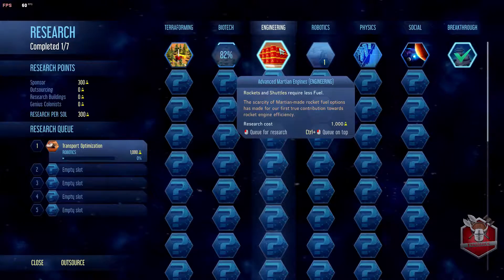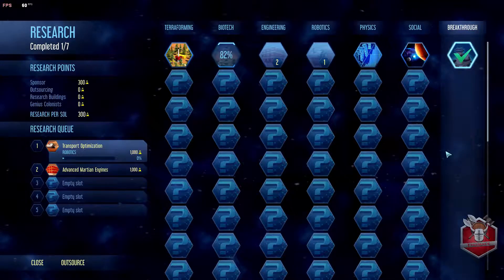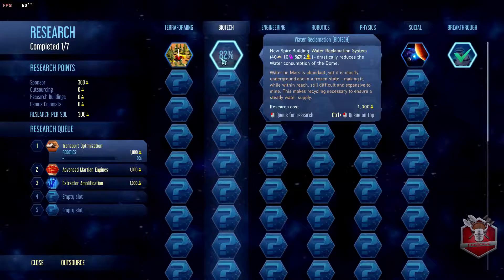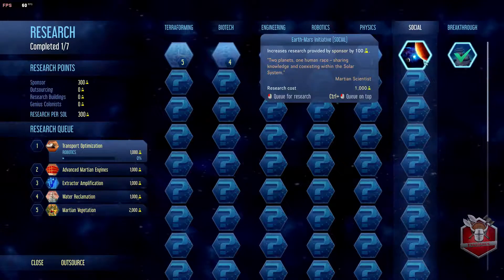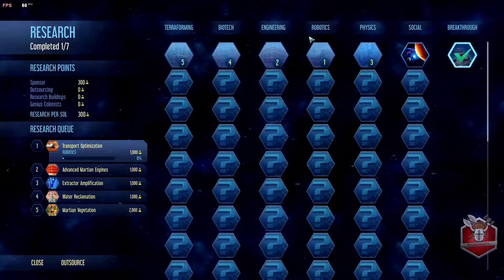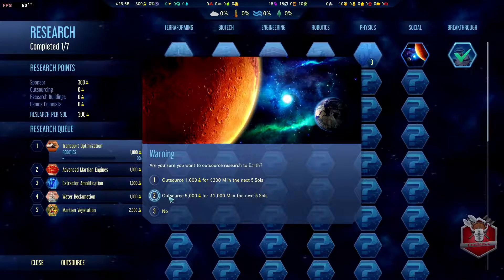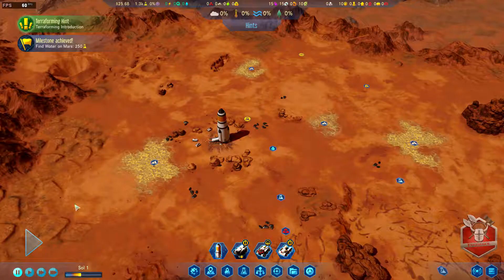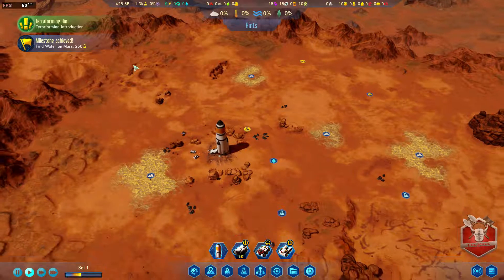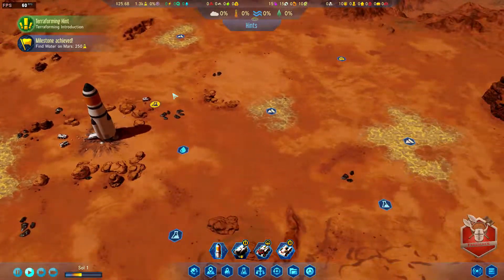There's the advanced Martian engine - engines that focus require less fuel, we'll definitely research that. We'll go down the physics tree as well, get biotech going, terraforming and all. I don't really care about the social stuff at the moment - the robotics tree is the most important one. I think we're also going to start by outsourcing a little bit of research. We have to be really careful with our cash, but we need to get some form of research going quickly.